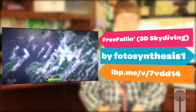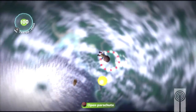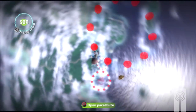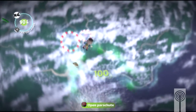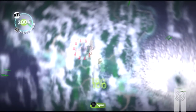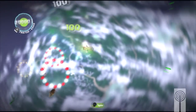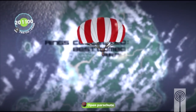Next up, we have Free Falling, a 3D skydiving game by Photosynthesis 1 — one of the most mind-blowing levels I've played in a long time. This is an MMPic where you're basically skydiving out of a plane and going through different rings. The mind-blowing part is how it actually looks like you're falling — I really don't know how they did that. One comment before I started said 'the first 5 seconds absolutely blew me away,' and sure enough, it shows you hanging out of the plane and then you jump out. Just great work on that level.